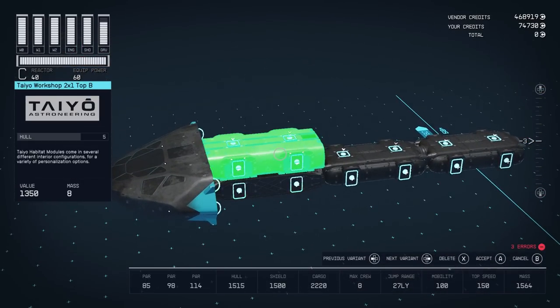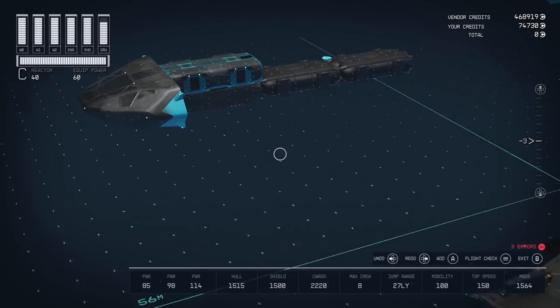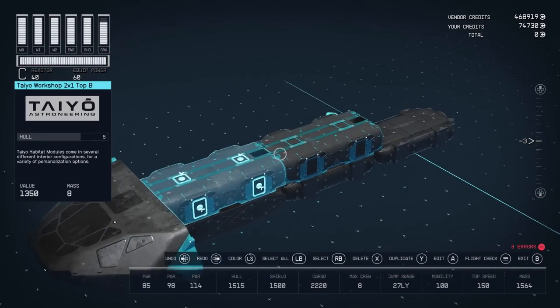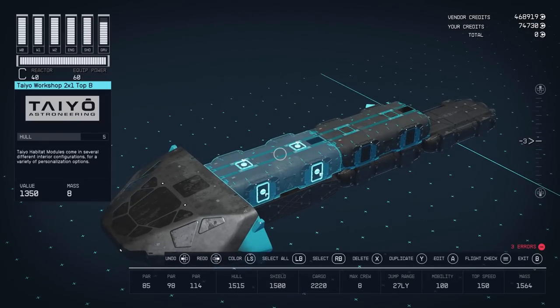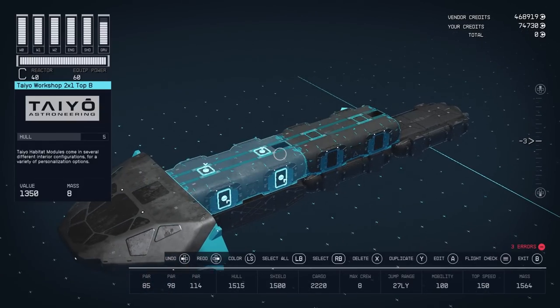We'll do the HABs first so you can see how the interior is laid out. This is a Taiyo Workshop 2X1 — it's the top B version. Behind the workshop is an infirmary. The infirmary is going to have a pharmaceutical lab and a research station, which complements this workshop that has a spacesuit workbench, a weapons workbench, and an industrial workbench. Some workshops have a research station, so this accomplishes every station you'd want without any redundancy.